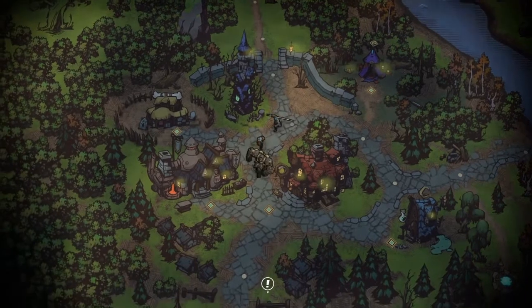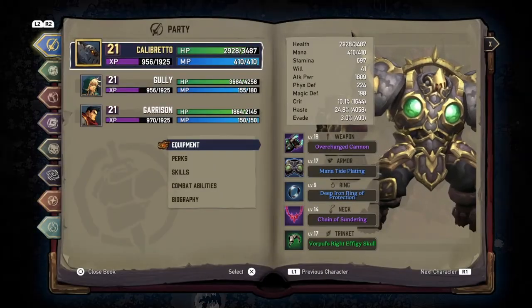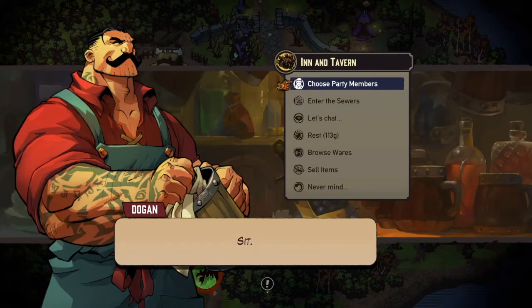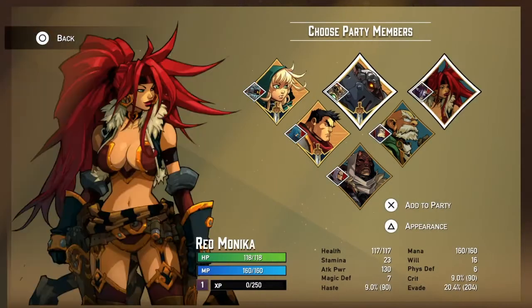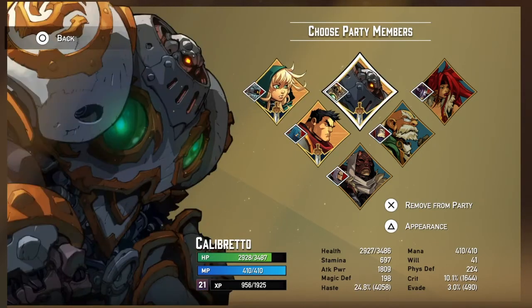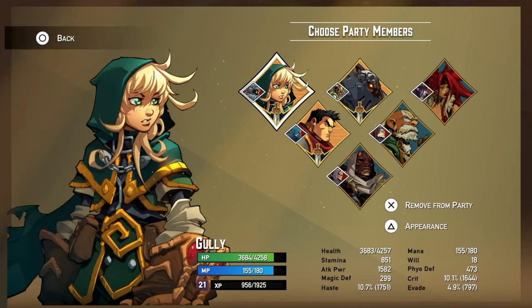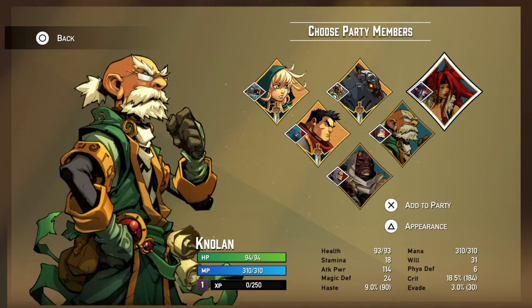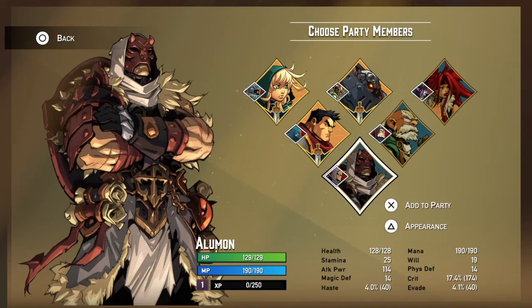Getting started with the characters — there are six characters in total, though you can only see three at first. The rest of them are in the inn. You've got your starters Gully and Calibretto, who are with you from the beginning. Then you're introduced to Garrison, and the other three come later: Redmonica, Nolan, and Alumin.